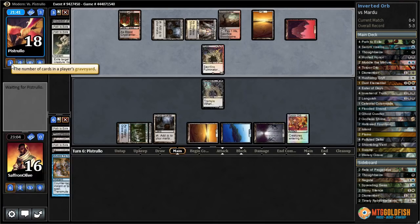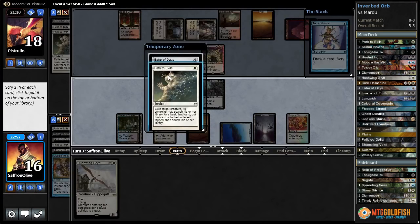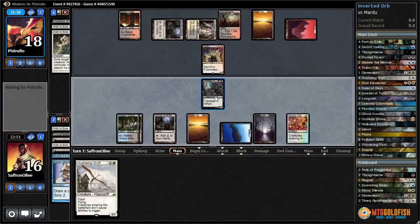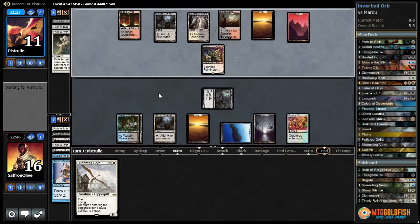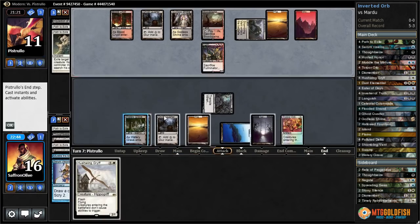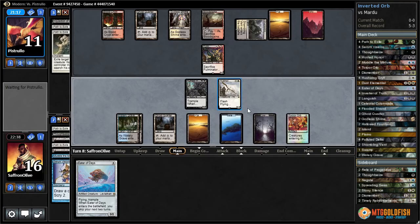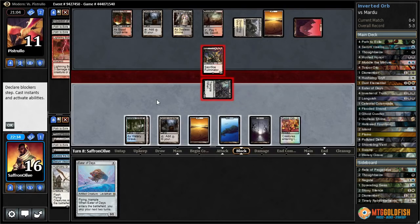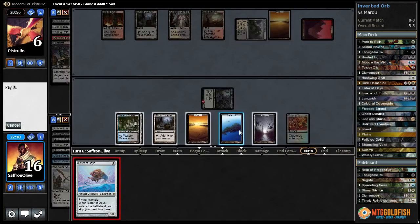Fulminator Mage is going to blow up some of our lands. Serum Visions is reasonable. Hushwing Griff — let's put Path on top and Eater of Days as our next draw, then get in with Hunted Horror. Put our opponent down to 11, pass the turn. Shambling Vent — this is going to be sweet. Let's play Hushwing Griff and attack with both — they might Helix the Griff. They're going to Jump the Hunted Horror and Bolt the Griff. They'd need a Kolaghan's Command or something — you'd think they would have played it on our upkeep if they had it.